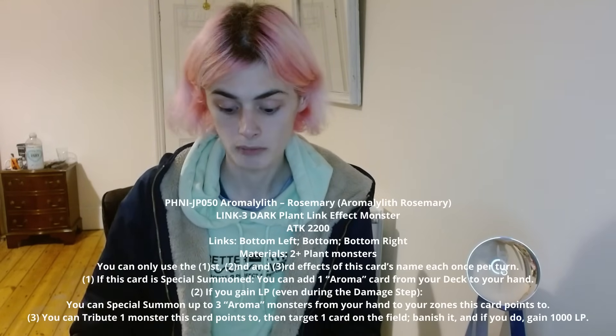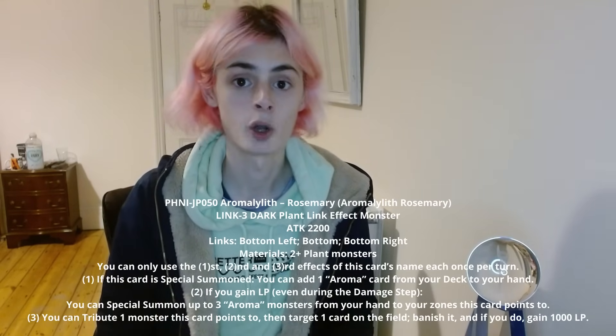This is probably the first plant card we've got that will just summon another plant directly from deck, and it's a really good starter — another one-card starter and also an extender, especially with the link 3. The link 3 is a generic link requiring 2 or 3 plants. On summon, it searches out an aroma card, and can summon up to 3 aroma cards from hand. It can also remove a card by tributing and banishing once per turn. These cards are really really good and I've been enjoying testing them.